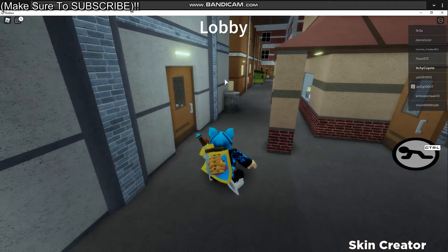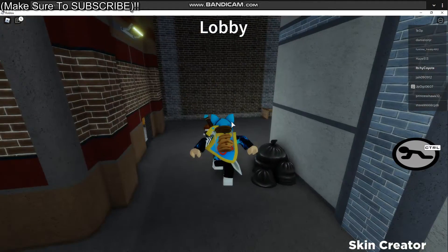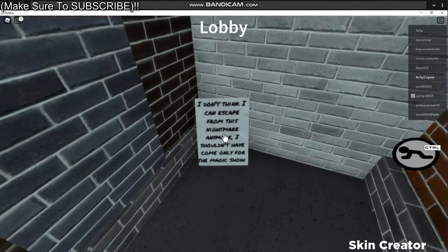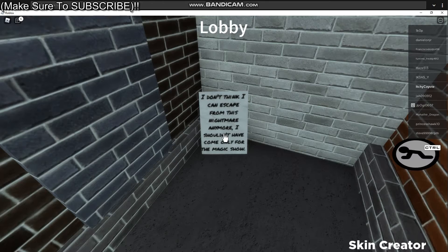Close that door, and then you need to go. Once you spawn there, you want to go this way, and then you want to go behind here. And this note — you want to click it. But we're going to read it first: 'I don't think I can escape from this nightmare anymore. I shouldn't have come only for the magic show.'